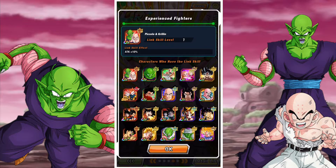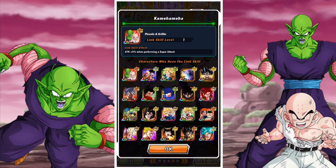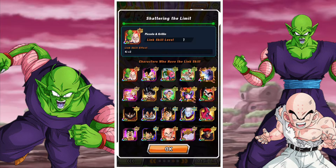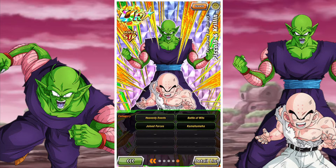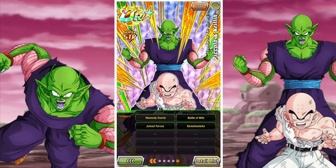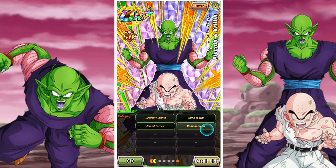In terms of links: Experience Fighters, Shocking Speed, Shattering the Limit, Z Fighters, Cold Judgment, and Kamehameha as well. It's a pretty interesting link set — a nice mixture of links. They link relatively well with Piccolo units, but don't really link too great with anyone else. They link surprisingly well with the Gohan and Krillin combo card. Cold Judgment is a common link, and Shattering the Limit is on Joined Forces units, so they do have something going for them.